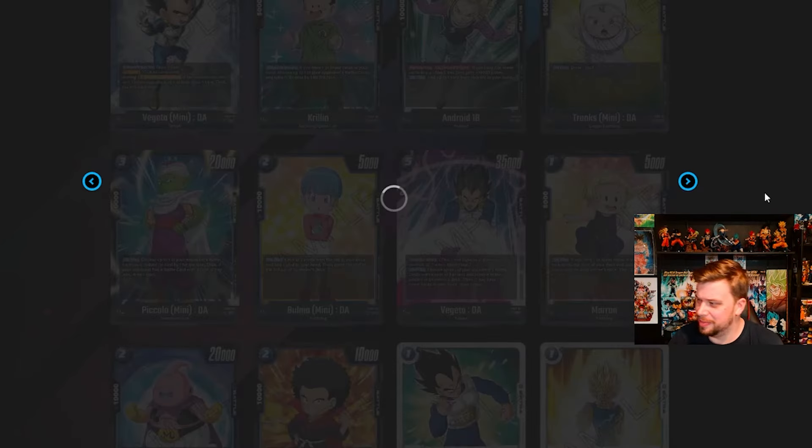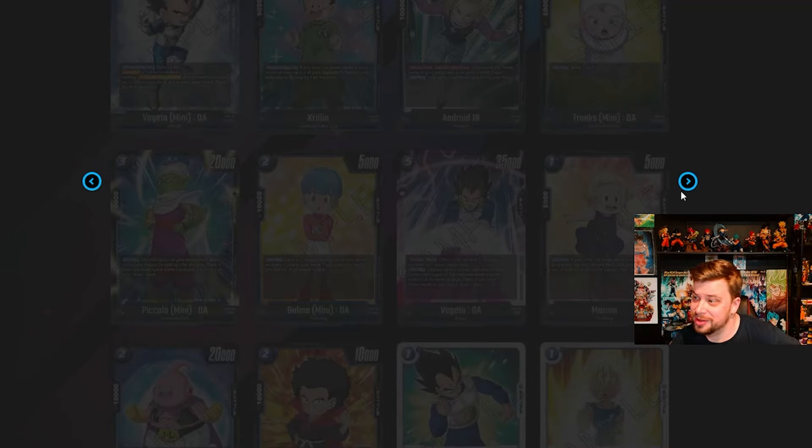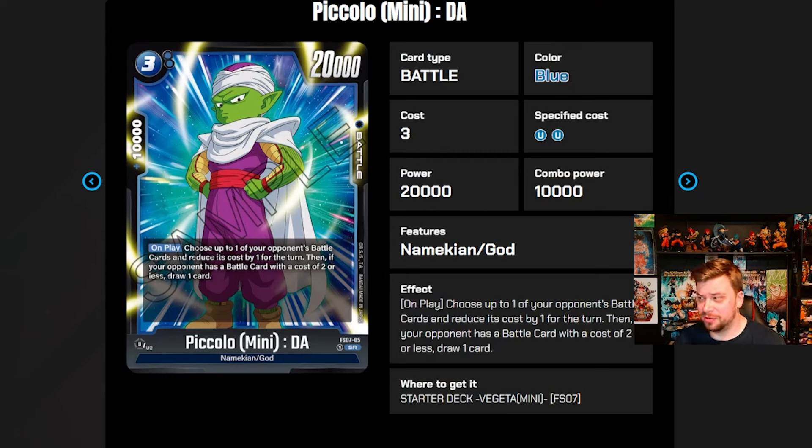A three-cost 30k defensively is decent, but only if you have seven or fewer cards in hand, so I'm not a huge fan. Next we have one-drop Trunks Mini — just our one-drop cantrip for the deck. Then we have three-cost 20k Piccolo with 10k combo power. On play, choose one of your opponent's battle cards and reduce its cost by one for the turn. Then, if your opponent has a battle card with a cost of two or less, draw one. He combos with Krillin — swing with Krillin to minus one, play Piccolo to minus another, and if it hits two or less, you draw.